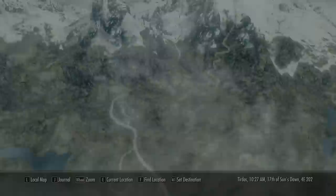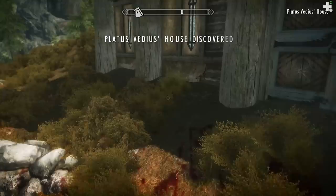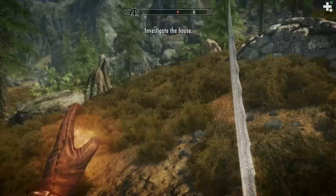To get started, you do have to go to this little hut right here, which is just northwest of Whiterun. So let's go inside. I haven't really looked up much about the quest, just so that I'm not entirely spoiled. This is Platus Vettius' house — got a lot of bloodstains. Those trolls are probably unrelated, but let's just kill them right now.